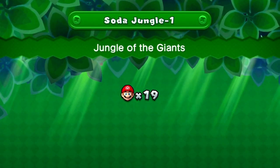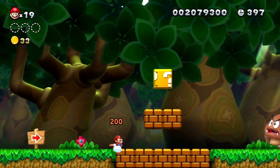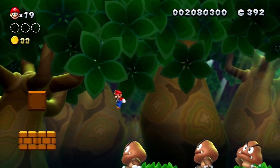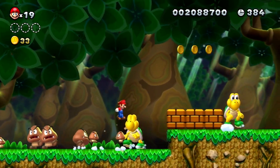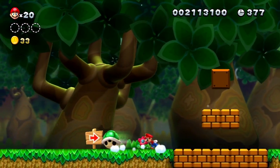So in this first level here in Soda Jungle, it's called Jungle of the Giants because — wait for it — everything is giant in here. There's lots of giant Goombas and giant creatures, and you can get a 1-up, I think, if you kill all of these guys. Get smashed.